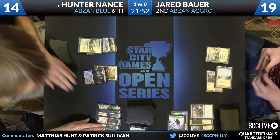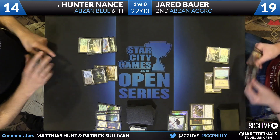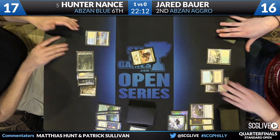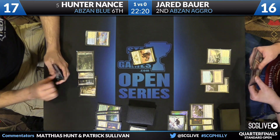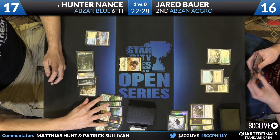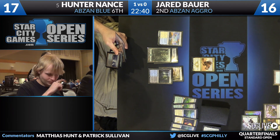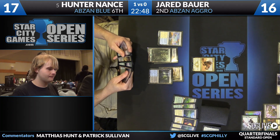Hunter can press the mana advantage — Den Protector getting back Wingmate. Siege Rhinos and a lot of these other things he has going are all strong. Hunter has just drawn Stubborn Denial, and he can leave up Prairie Stream — cast the Siege Rhino, leave up blue for Stubborn Denial, and if Bauer spends his turn trying to kill the Siege Rhino, Nance is going to get way out in front. So many of the cards in these matchups trade one for one that cheap spells that can trade are really at a premium. That's where Stubborn Denial becomes great.